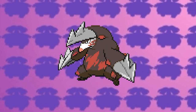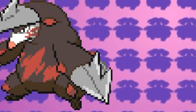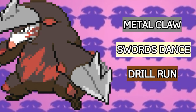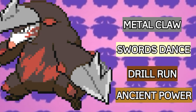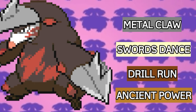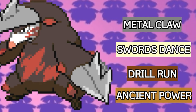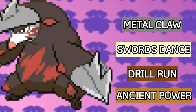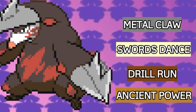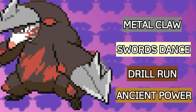The next Pokemon on our team is Excadrill. You can find a Drilbur very early in the game in Arcane Tunnel, and this Pokemon really does walk the talk. Excadrill's moveset will be Metal Claw, Swords Dance, Drill Run, and Ancient Power, because it can boost all of the user's stats if lucky. Drill Run and Metal Claw are for STAB. I chose Metal Claw because Excadrill learns no other Steel type move by level up, and that can be compensated with Swords Dance. Swords Dance is really essential for Excadrill, and it has a really solid base stat of 507.